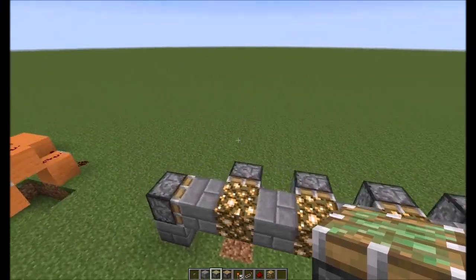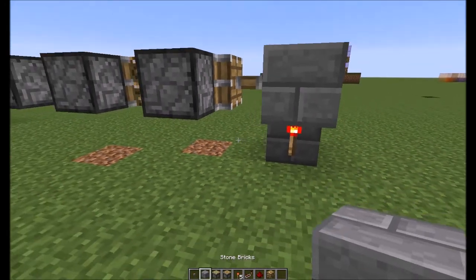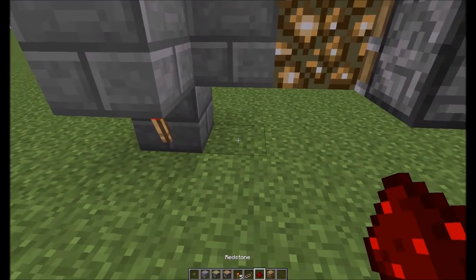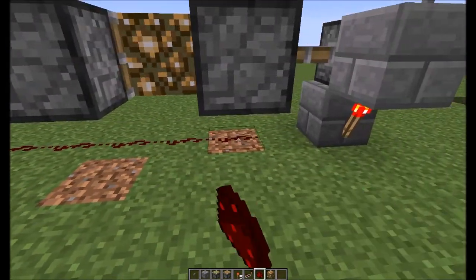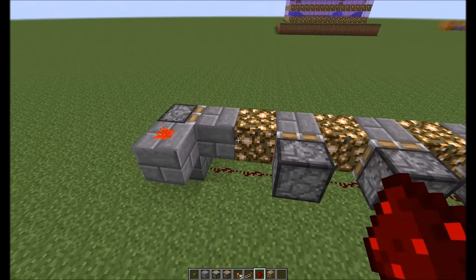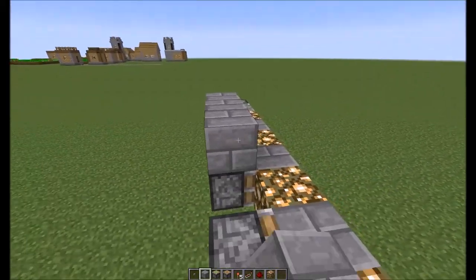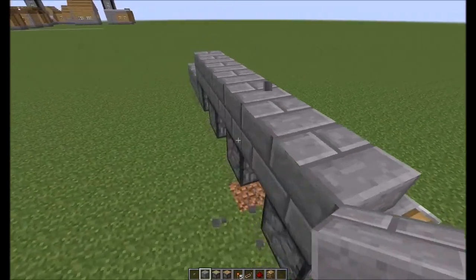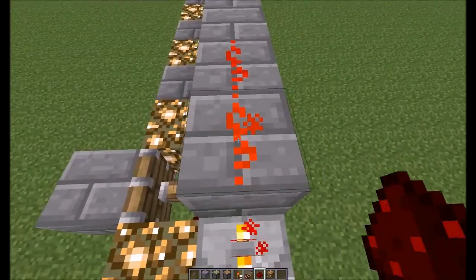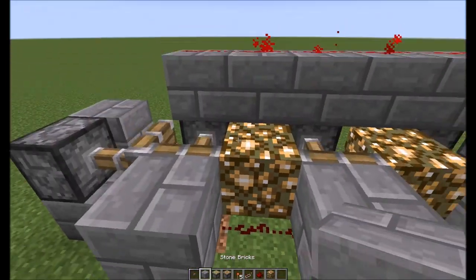Now let's run a little bit of the redstone. Put a torch there with a block on top — same thing down here, a torch with a block on top. Run redstone underneath. Go ahead and do that from the back. I have a feeling I may have done something wrong — we'll find out in a minute. Put the repeater there, then dust all the way down the line.